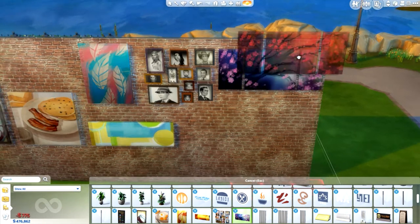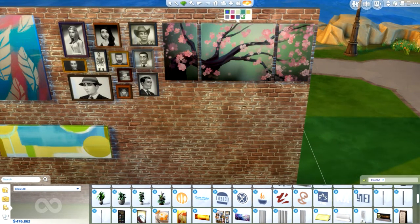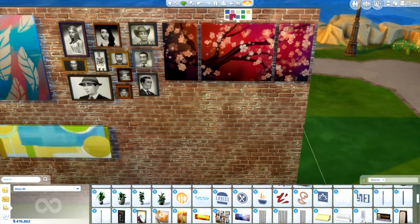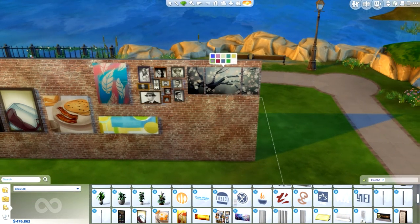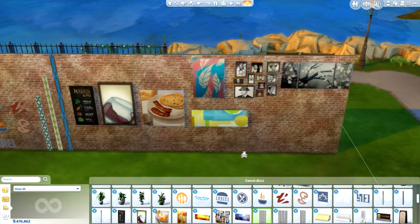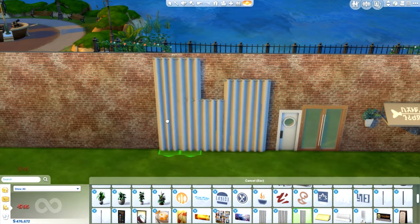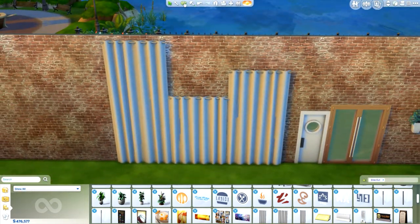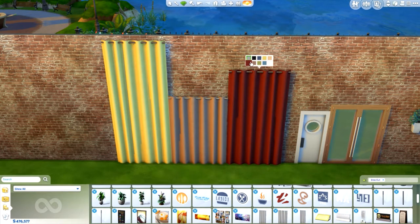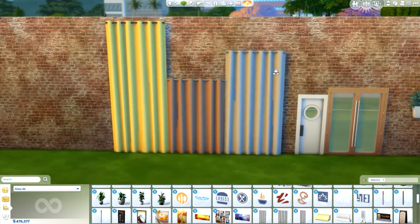Right here we have the cherry tree, which comes in different recolors — really pretty colors, ranging from really subtle to really bright. And then we also have some new curtains — yay for curtains! They come in different heights: tall, medium, and small. We do have some different recolors for those as well — some yellows, some tans, some red and blue. Lots of different colors to choose from, and they're really nice.